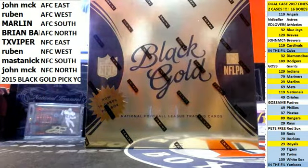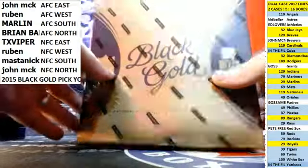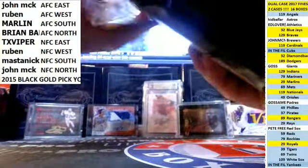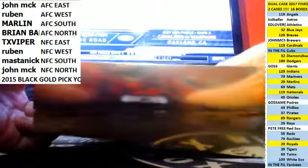Hi guys, Bill from BillsBoxBreaks.com. We're doing a one box pick-your-division break — we'll do another one after this too. 2015 Black and Gold. We've got four hits: two packs, ten cards per box. Two autos, two relics, two metal logo cards, two inserts, and two shadow boxes.